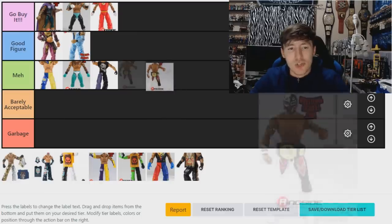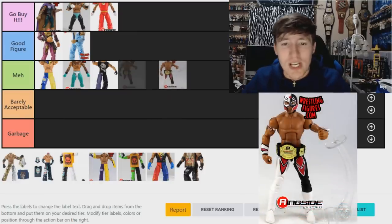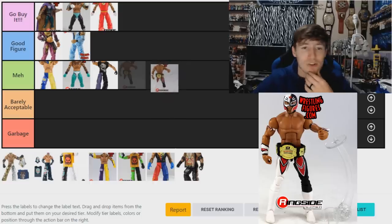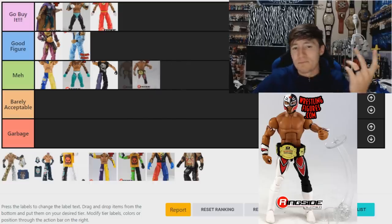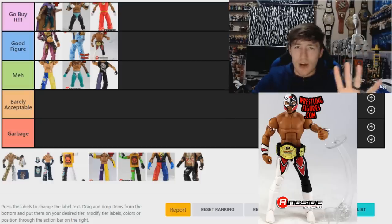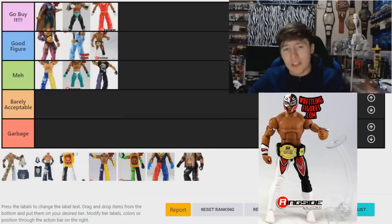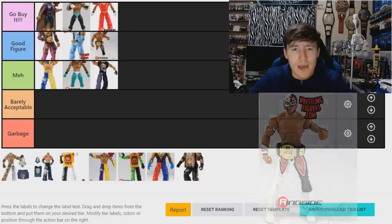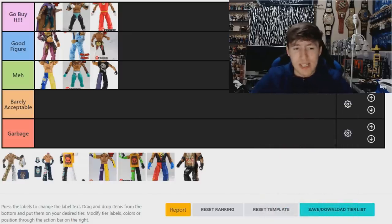The Elite 32 Ray Mysterio is another throwback. I've only owned it once and used it to make a Leo Rush Elite, so it's kind of hard to judge. I'm going to go 'Good Figure' on it. I like the white and everything on it, the gauntlets are nice, and it can pose with the best of them.